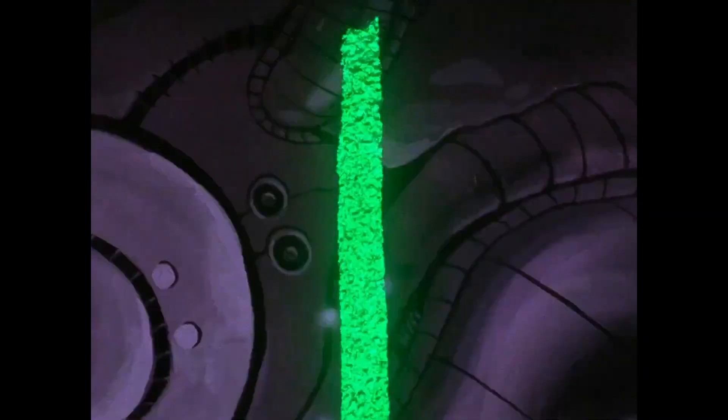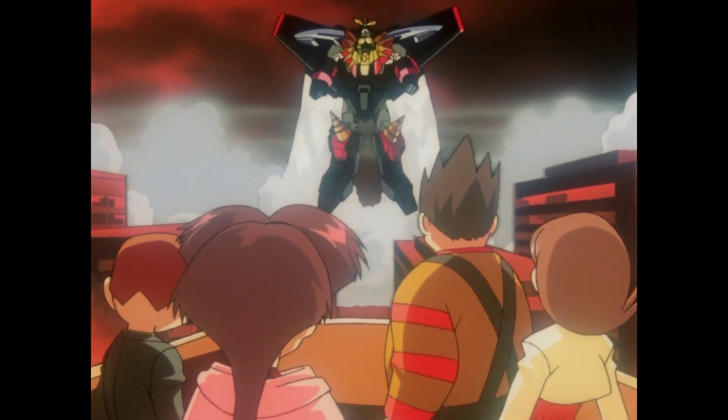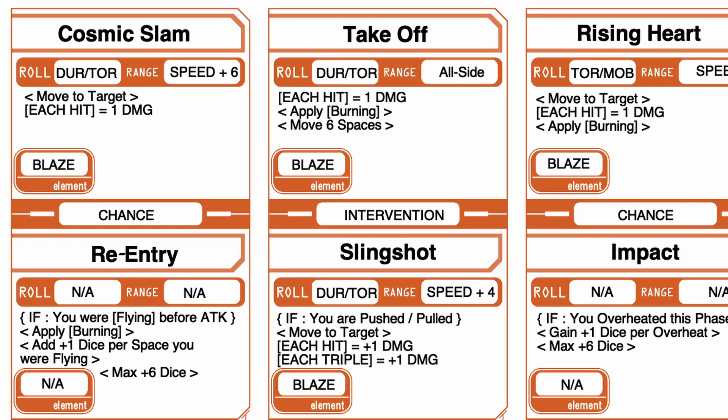This is a pretty solid attack, but can do a lot of damage if you've got enough room to really leap in there. You also get Take Off from this same part, burning everyone around you as you fly into the air. As an intervention you can also punch back against anyone that tries to push or pull you, moving to a target within your speed plus 4 and doing blaze damage, adding plus 1 damage for each triple on the dice.